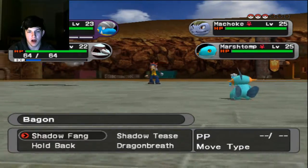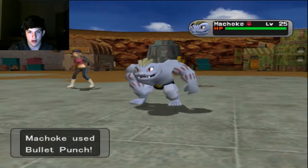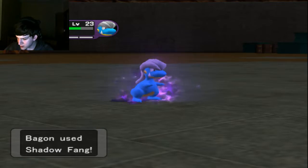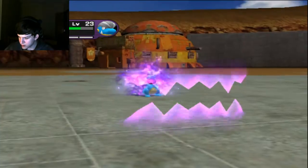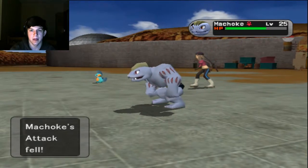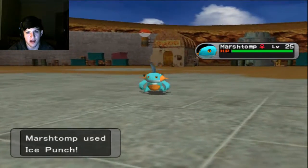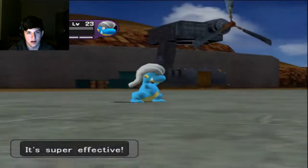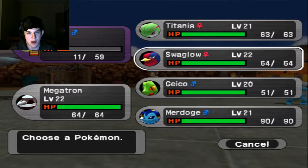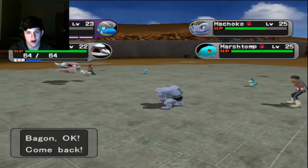They are level 25 - I don't like this. Bullet Punch is rude. Zen Headbutt does nothing to Machoke, and it dodges anyway. Ice Punch? Are you kidding me? Bagon is getting swapped out into Murdoge, and we're going to Zen Headbutt again with Metang. Gotta admit, this is going to be god-tier experience for our guys - pretty dope.